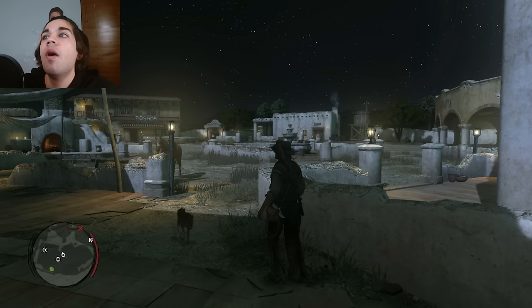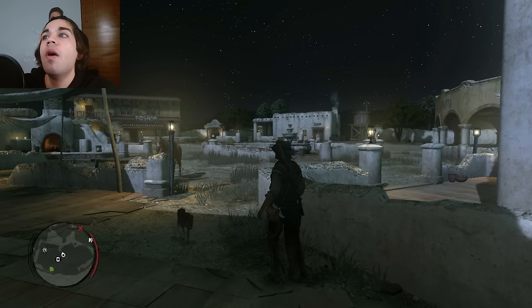It is now Wednesday at 2:45 in the morning — three days, 19 hours, and 25 minutes. We are now successfully Good Honorable John, the peak of the honor scale.